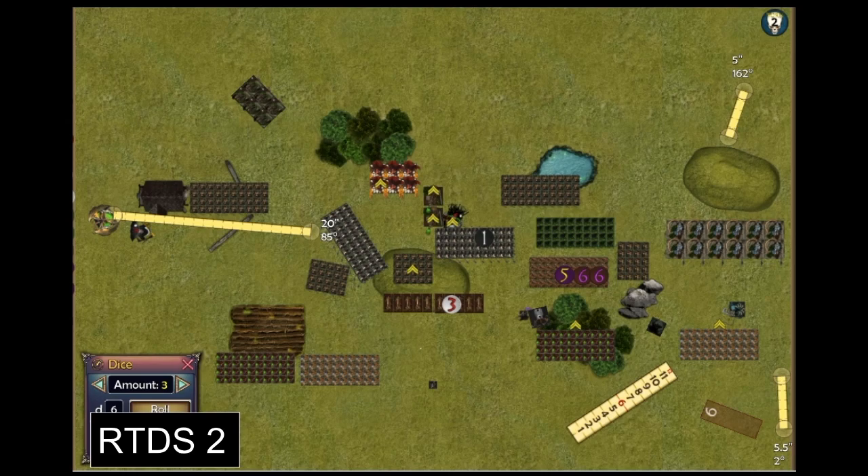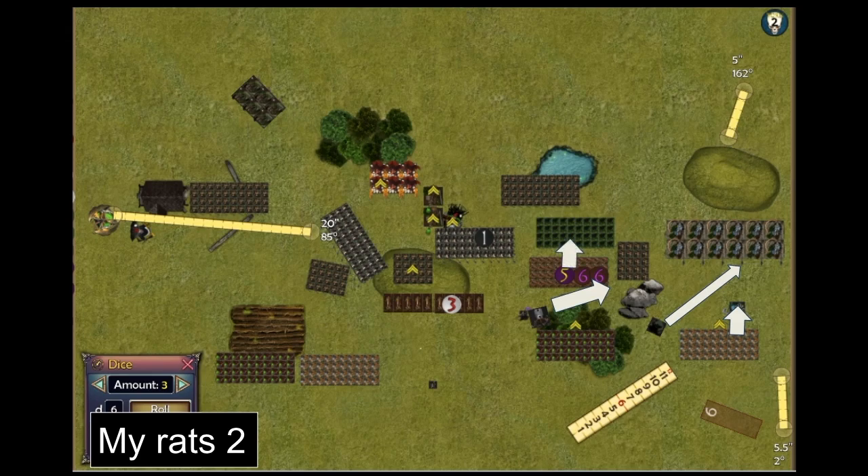Turn two for me: unsurprisingly that horde had to charge his Night Terror on the right, and my Night Terror popped in front of one of his tunnel runner hordes — the same sacrificial tactic he used. I moved the weapon team and warlock to take pot shots at the other tunnel runner horde. The heavily wounded tunnel slaves went into his blight since there wasn't room to go into the tunnel slave regiment with the warlock there. This movement allowed my blight to go into his shock troops.